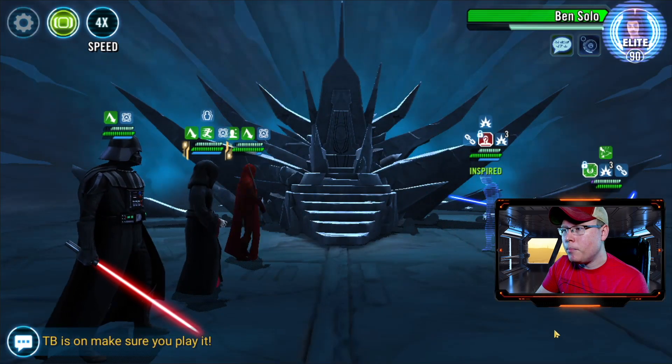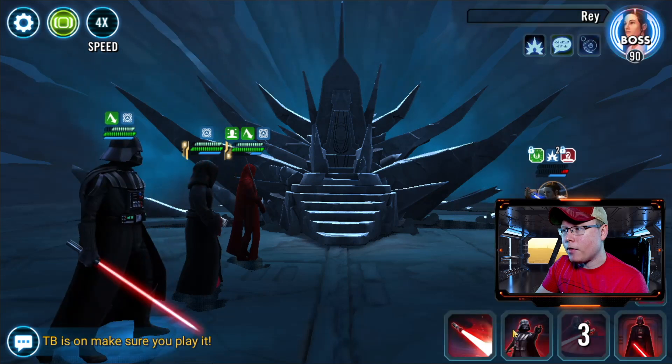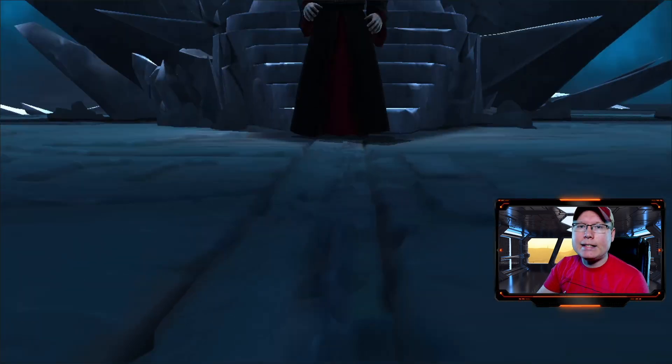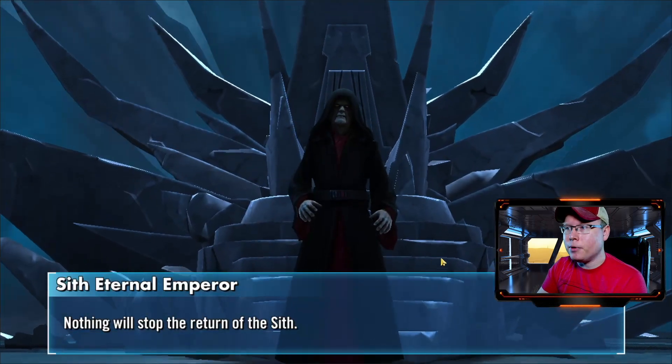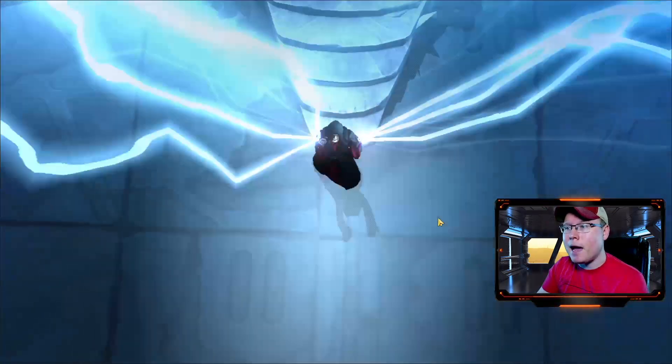When you get the big ultimate attack off, it just wipes them out. There goes Kylo, and Rey got the dodge in there but it takes her out easily. It's an easy way to get your ultimate abilities — that tier is the same in tiers four through six, so it's going to be the same battle over and over, very easy to do. That's it for the guide today. Make sure you throw those Zetas on if they're available, get the mods right, and you guys will be golden. I'll see you next time.